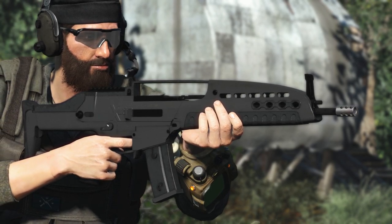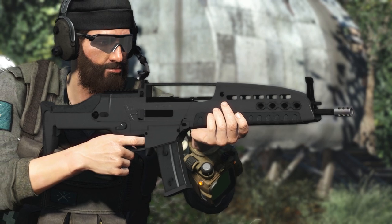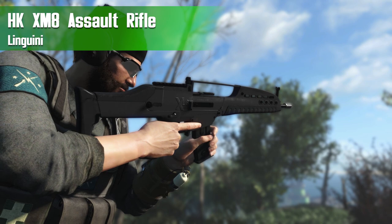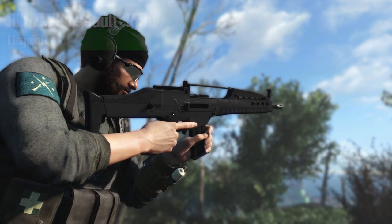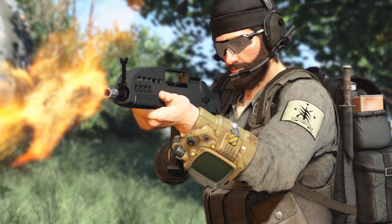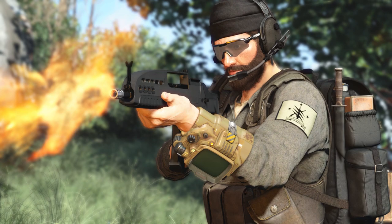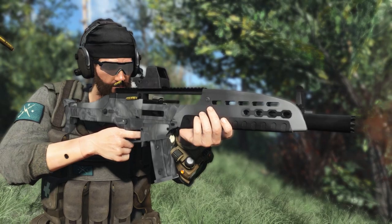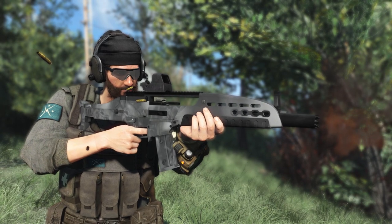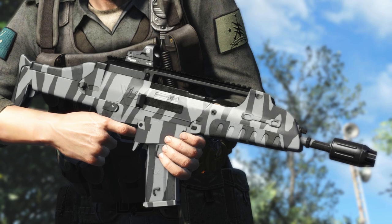Hey, what's going on everybody, and welcome back to another Fallout 4 mod review. Today we're checking out a modern rifle — the HK XM8 Assault Rifle by Linguini. This is going to add in the iconic XM8 rifle that some of you may remember from games like Ghost Recon or Battlefield Bad Company 2. It's a very pretty looking gun that doesn't see a lot of use in real life, though it's a very unique weapon that most people will recognize pretty much instantly.